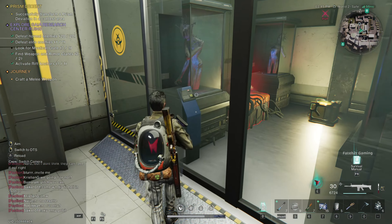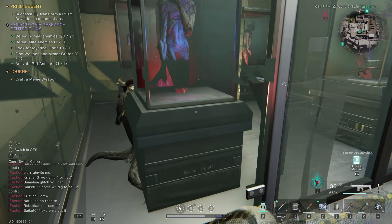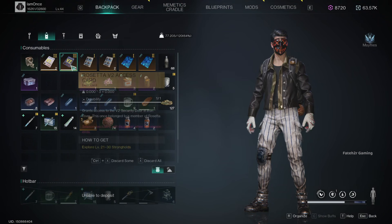Hello everyone, Fate here. I hope you guys are doing well. In a PvP scenario Prism vs Clash, you might have faced this Rosetta V2 access card bug, but it doesn't work on the access panel.